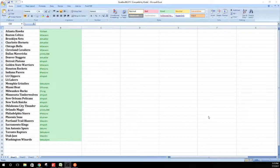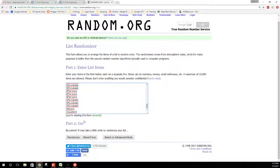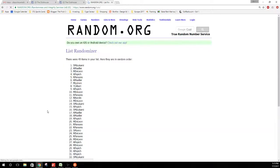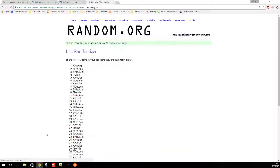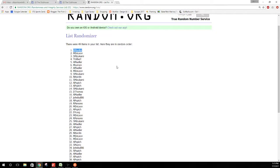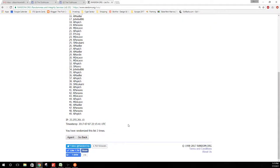Alright guys, here we go — group break 2372, Excalibur Basketball, 16-box case. There are your teams. We're going to random for the Lakers. Remember, if you had over three teams you got double entries. Three times for the Lakers — one, two, three. Mueller did cleanup duty and hits the Lakers.